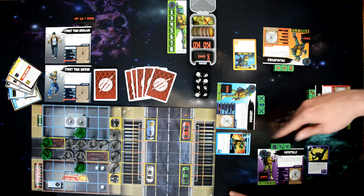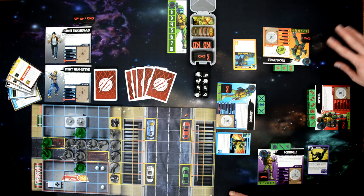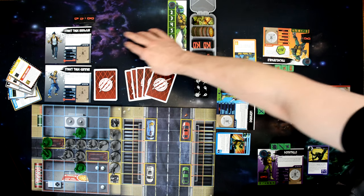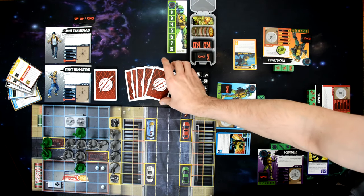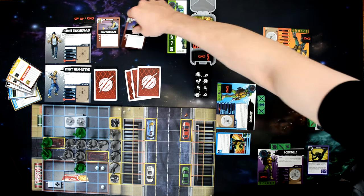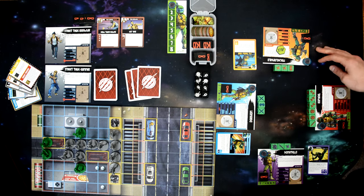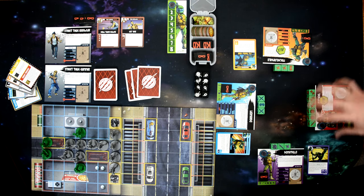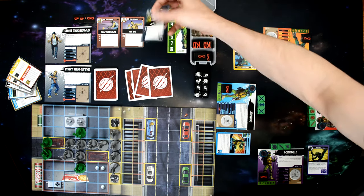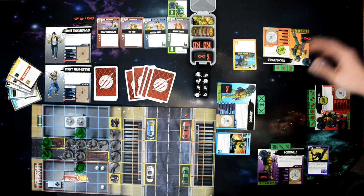When a turtle finishes their turn, the villain gives that turtle a stop sign — meaning they cannot be activated again this round. At the beginning of each villain's turn, if he has four cards in his track line, he discards the first two and moves the others over. During the villain's turn, he plays two cards from his hand. He then draws back up to five cards at the end of his turn.